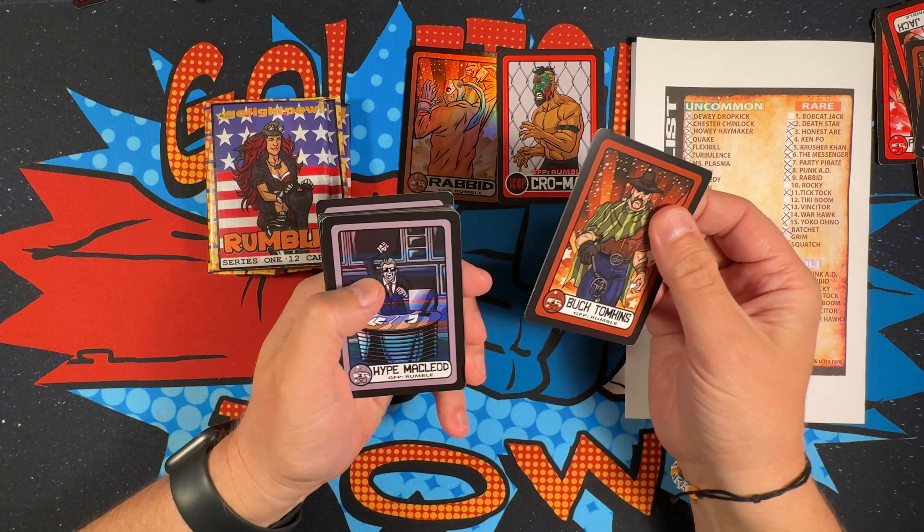Buck Tomkins, Hype McLeod, Scoop Moldune, Sundog Rex, Warhawk, X Nails, Hurricane Hughes, Plain Jane, Mortar Murphy, Mr. Plasma, and Tick Tock. I'm looking for the rares: Bobcat Jack, Rocky, and Grim. Grim is one of my favorite characters and I really want to see that card.